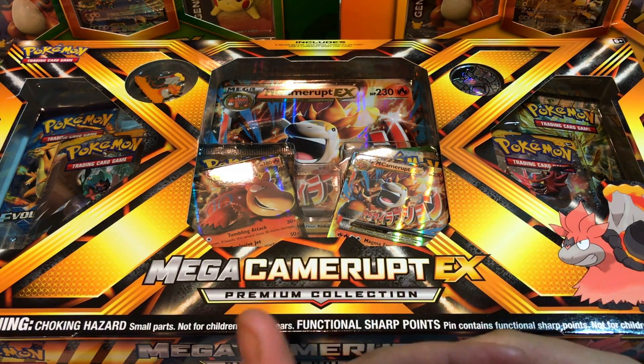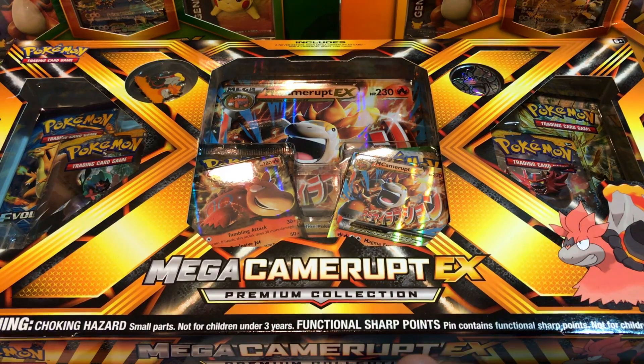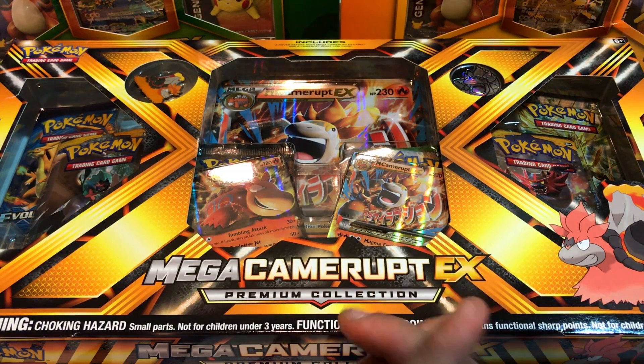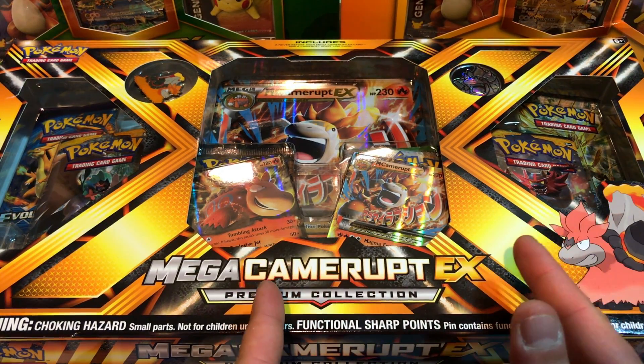What's going on, everybody? This is VacantParadise back, opening up another Mega EX Premium Collection. This one is Mega Camerupt. I believe that this is supposed to be the last of the Mega EX boxes. I don't know if that's true or not. Seems like an odd choice, but here it is anyway.